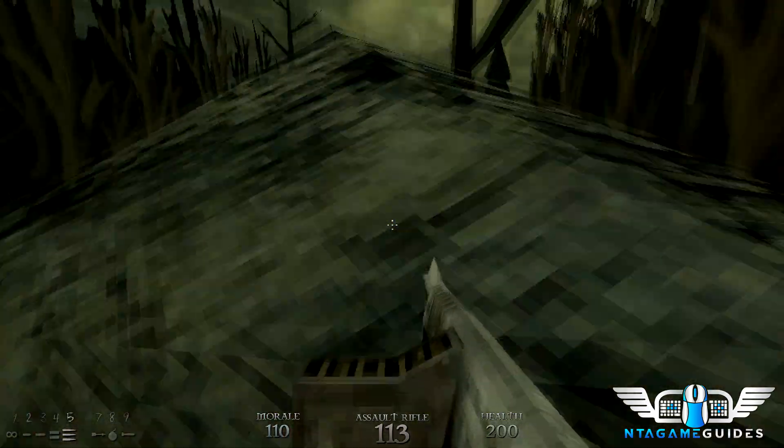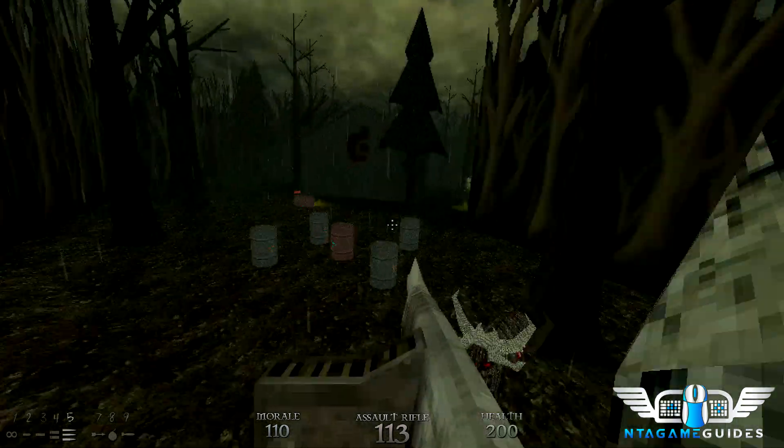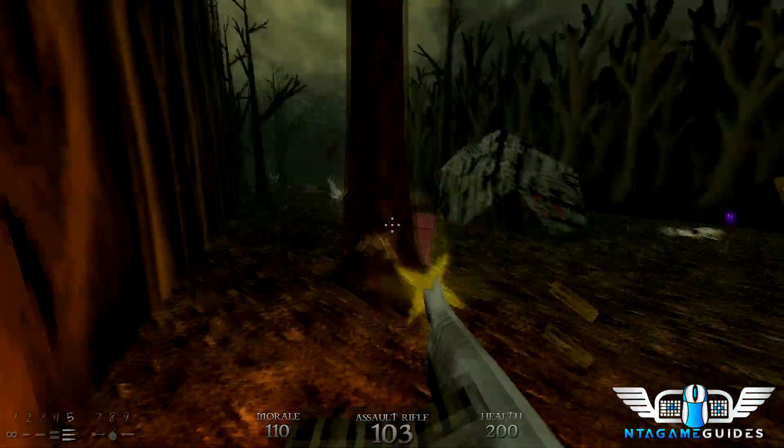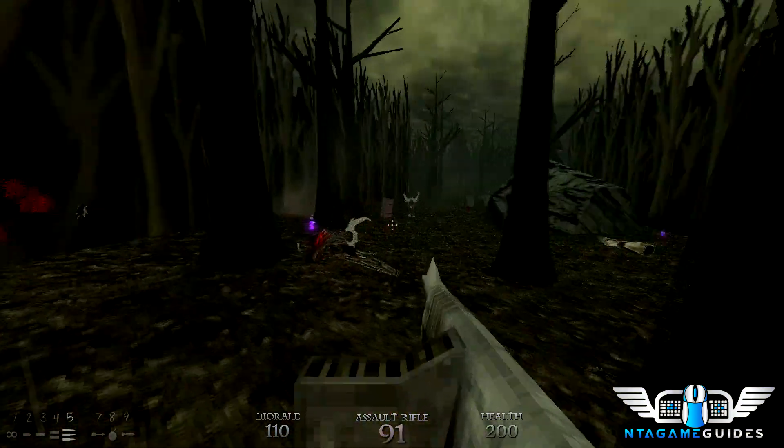Whenever you're being chased, always prioritize the dogs. Try to use short controlled bursts with your machine gun — old adage, very important. Behind this rock is a dog and I didn't see him right away — be very careful. I got lucky; there he is right in front of me, kind of in panic mode shooting crazily. We got him.